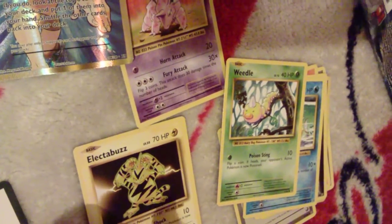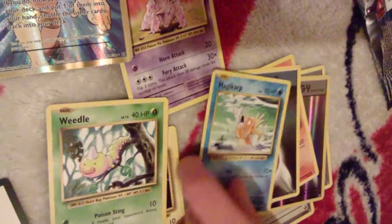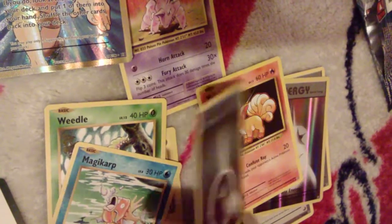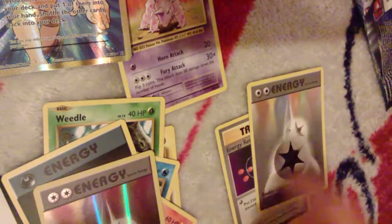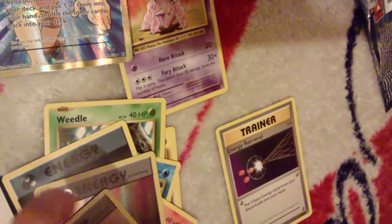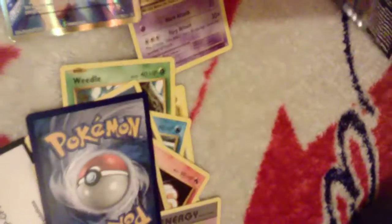Weedle: flip a coin — if heads, your opponent's active Pokémon is now poisoned. Then a Trainer card, energy, Vulpix with two energies, two Illuminati — exact same but this one's shiny — and another Energy Reveal.